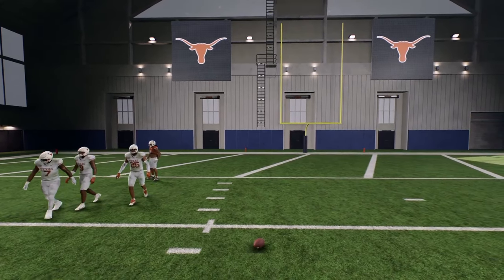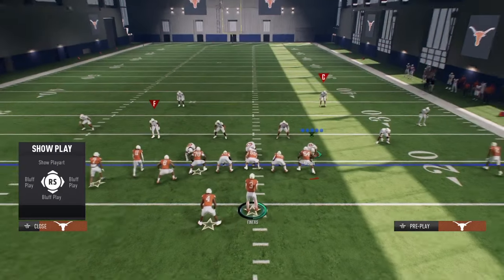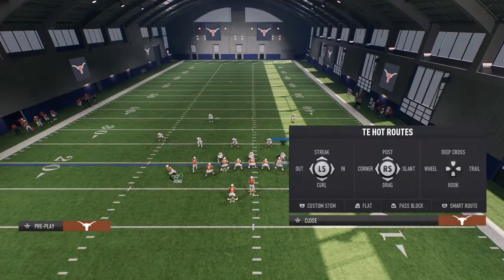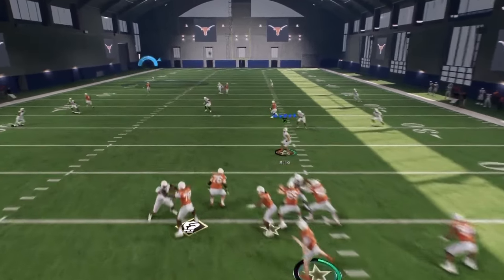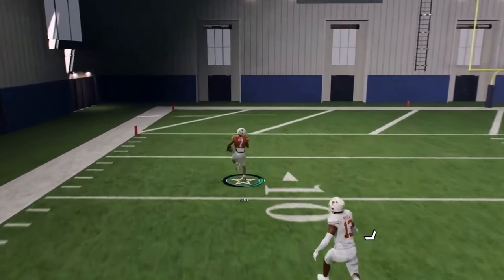Let's talk about what to do if it is Cover 2. One of the things I like to tell people is if you think it's Cover 2, one of the easiest solutions is just motion this guy out and run the play like this. You're going to see he will run way over the top of that cloud, and this will be a one-play score as well.